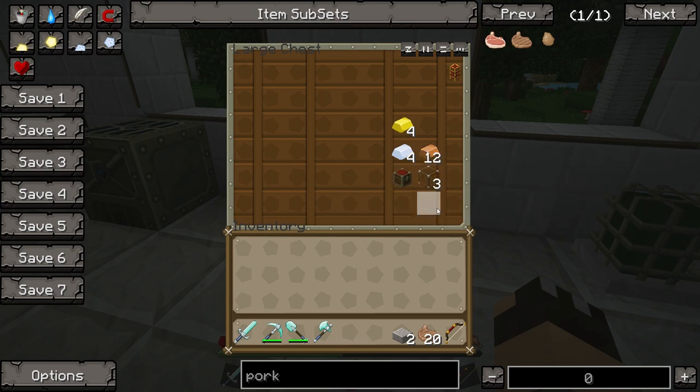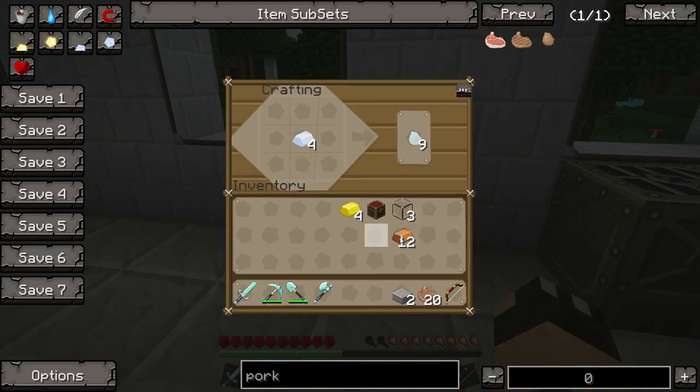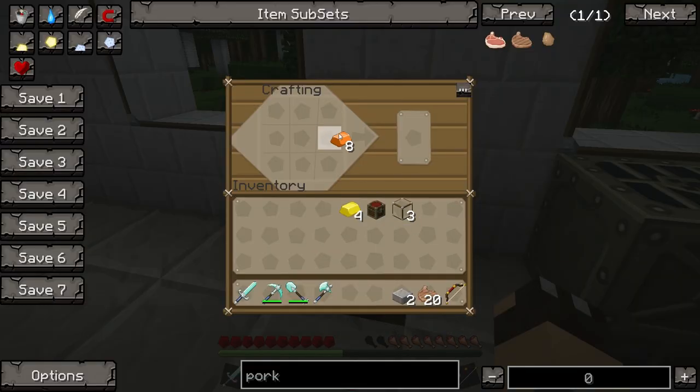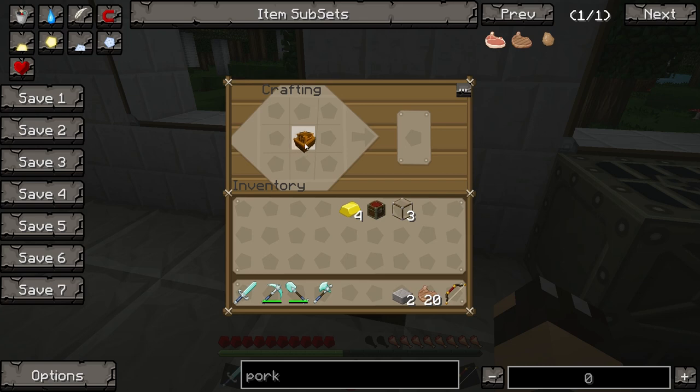For the Thermionic Fabricator we need a chest, four gold ingots, three glass, and eight more bronze. One tin and two copper — one two three four, one two three four — gives us the eight bronze. We use those eight bronze to make another Sturdy Casing, the same hollow cube as before. The Sturdy Casing goes in the middle, the chest goes in the bottom slot, glass goes in the left, right, and top slots, and the gold goes in the four corners. There we go — our Thermionic Fabricator.